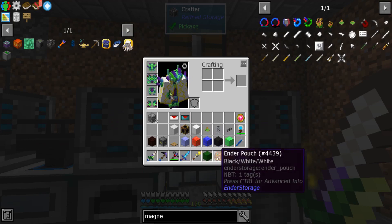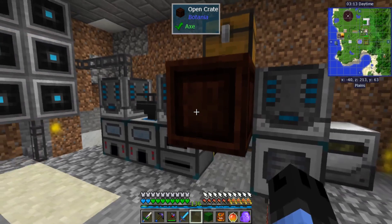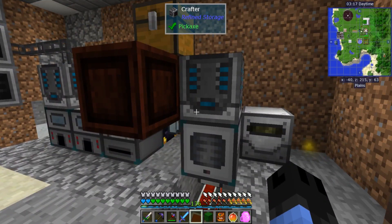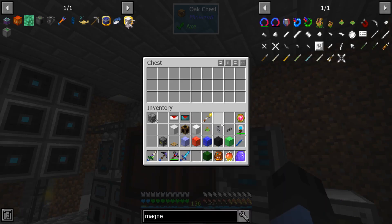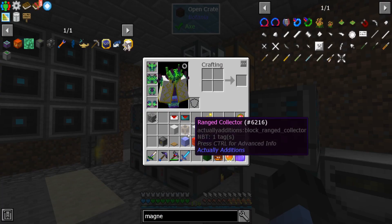So now when I tell it to craft, it's going to place the materials in the chest. We're going to place an open crate here which will just drop items into the world. You can use the item dropper from Actually Additions — that's just fine. We're going to take our item duct and connect the chest to the open crate.